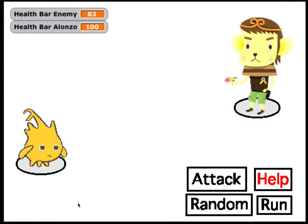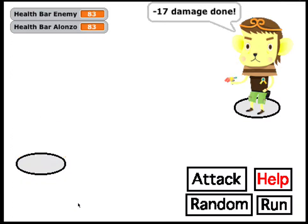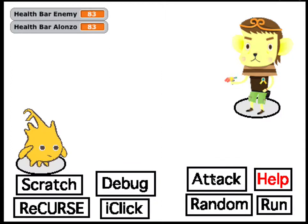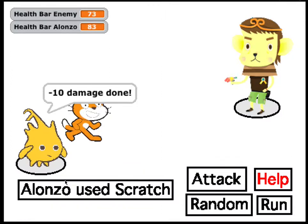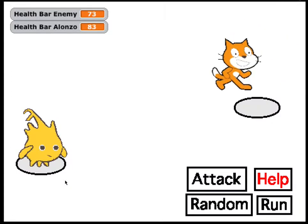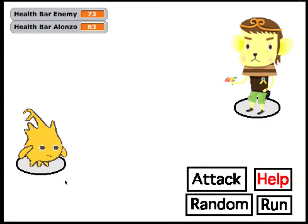So, the attack system is pretty dynamic. The damage values are all random within a range, and they all have the chance to do a critical hit. And another fun part is that the computer you're playing against is using a random list to attack you back.